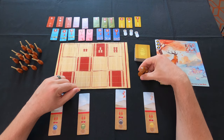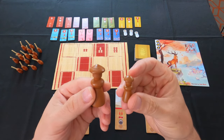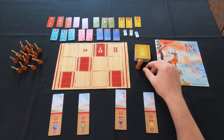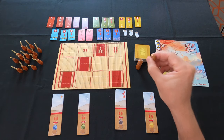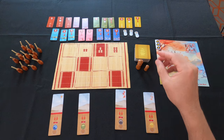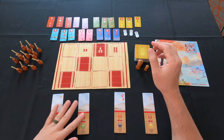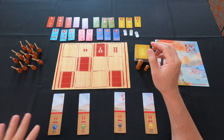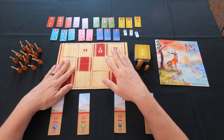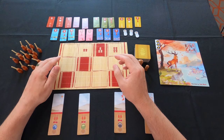We also have the grand master token and the apprentice. Basically these are the first player token and a token that allows somebody to steal the grand master token from them. Then we have starter pieces for your studio — we have four of them here because this game goes up to four players. And then we have the main mat in the middle where your lessons are going to be flipped up and placed.